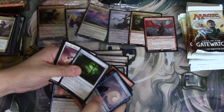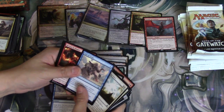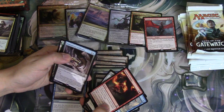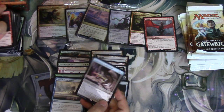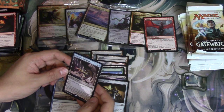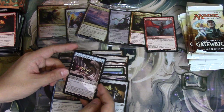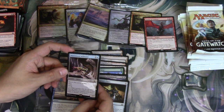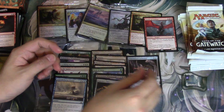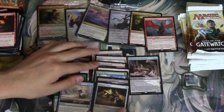Last pack before we move on to the next batch — and we have a box after this. Devour in Flames — this card is very good, I like it a ton. Dimensional Infiltrator: devoid, flash, flying, two-one. One colorless — target opponent exiles the top card of his or her library; if it's a land card, you may return Dimensional Infiltrator to its owner's hand. It's interesting — a two-one with flying and flash in devoid, with that upside ability. Not bad.